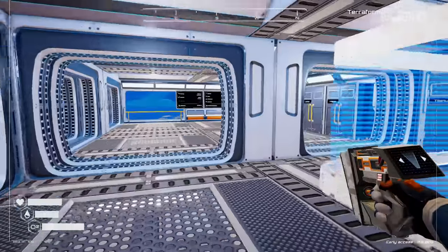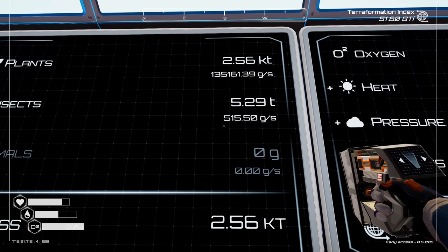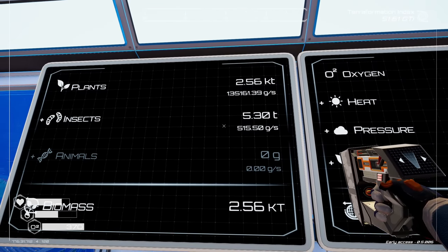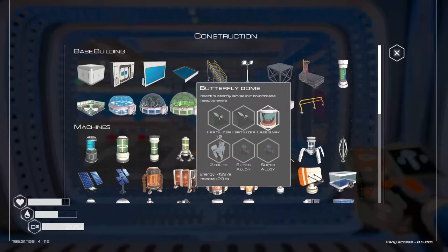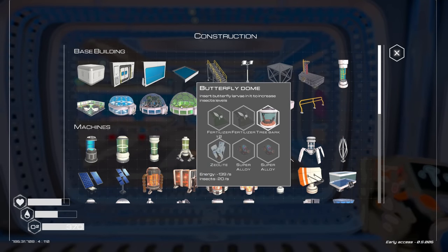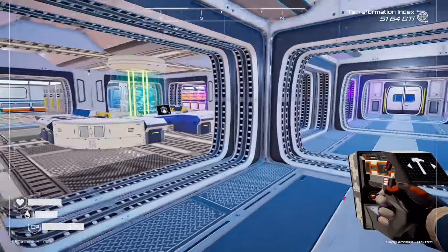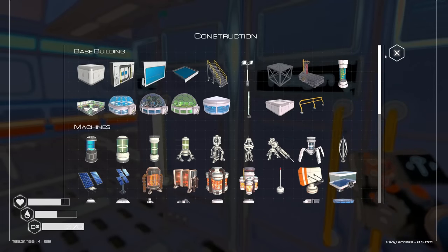I think that's the best in the game. We're at 160, so if I put another one in here — 320. That's huge, that is gigantic. We're at 515 grams per second, so we're at 5.3 tons. Let's get another butterfly dome — we need fertilizer tier two, fertilizer, tree bark, zeolite, and super alloy.